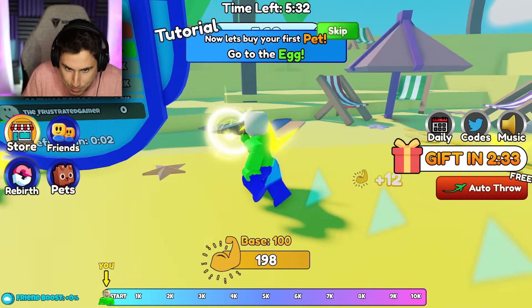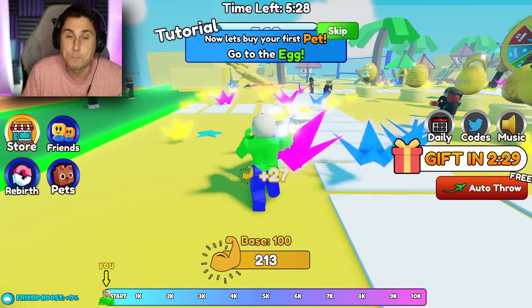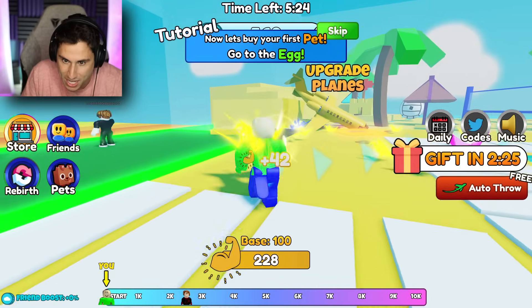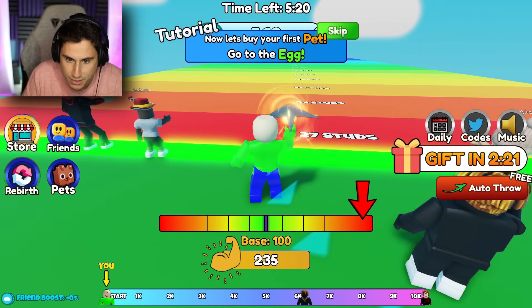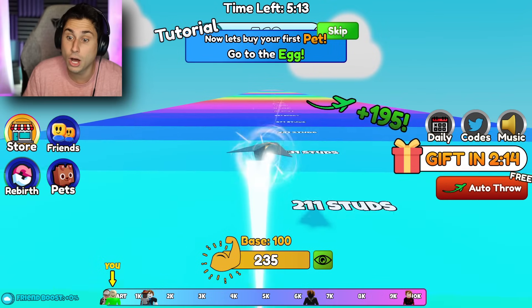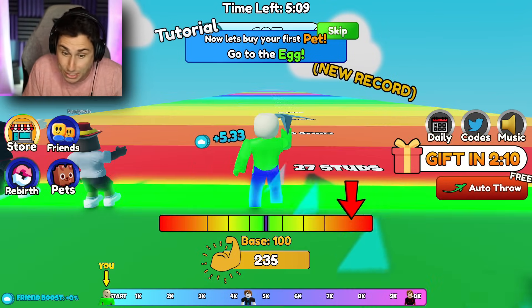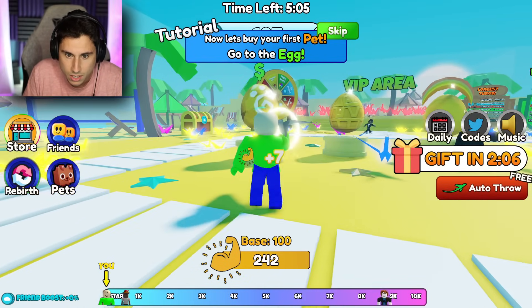I'm going to collect a couple more of these paper airplanes. There's also pets in this game, coins, and a bunch of other things. Now that I have a 235 base, I want to see how far I can get it. Perfect throw — 208 feet, a new world record. Oh, it's trying to lead me somewhere else. Now it's telling me to get eggs.